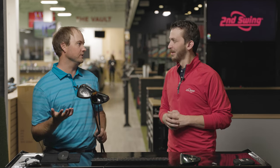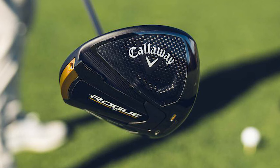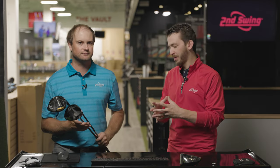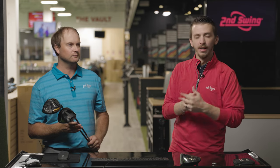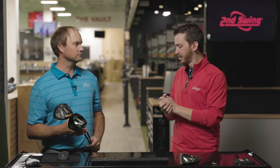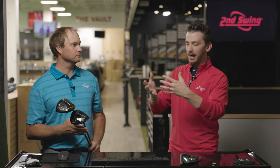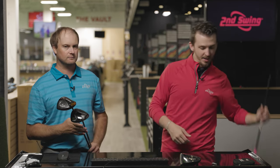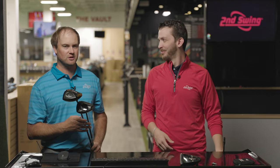And now we're going ultimate low spin — the TSR4, a really low spin bomb, versus the Callaway Rogue ST triple diamond LS, another very low spinning driver. For the first test, we're going to put your same gamer shaft in there, the Graphite Design XC Extra Carry — about 60 gram extra stiff. We also lowered the loft on both from nine down to eight, and a little bit upright in both settings too. But I've got a sneak peek coming afterwards to really chase some distance.